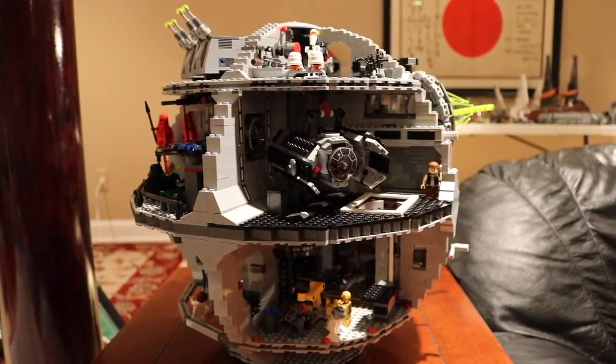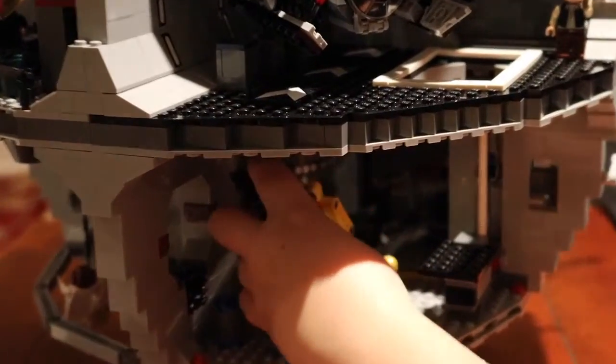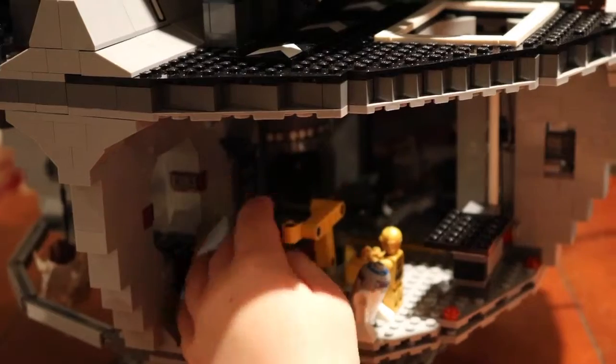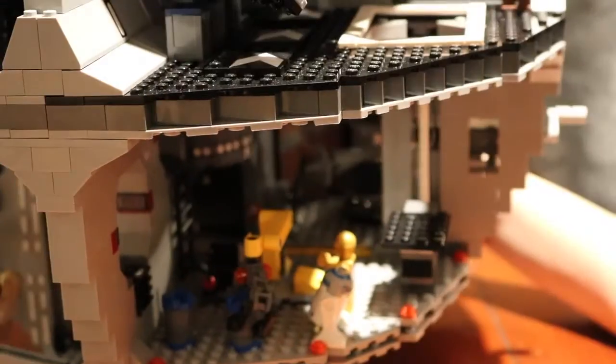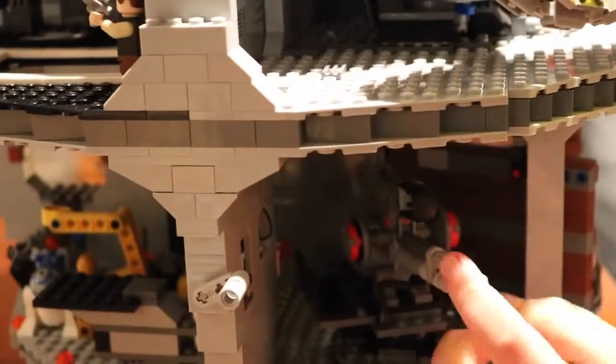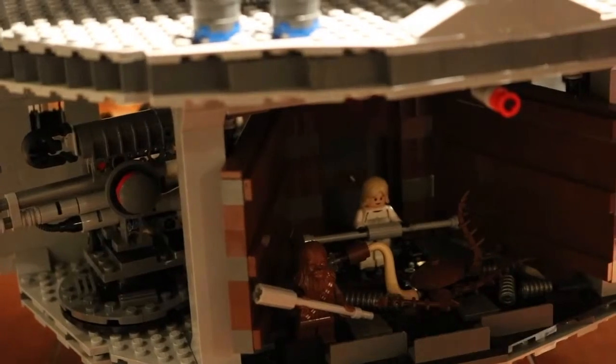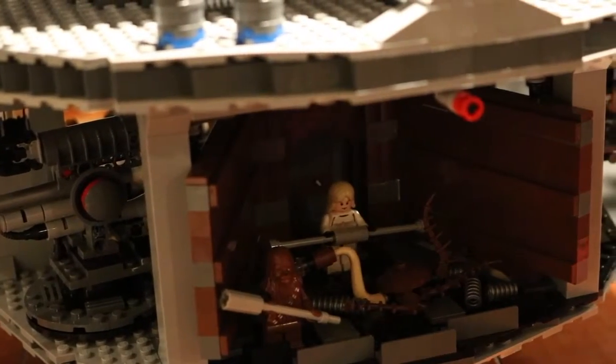It took me about a week to build and it had 25 minifigures in it. So now let's go to it. The first room I have to show you is this little mechanic claw room — the claw can close. You can put its hand on a barrel and I just have R2-D2 and C-3PO. Moving on to the next part is the cannon, and if you flick a lever in the back it shoots. The next room I have is a trash compactor and I have Luke, Chewbacca, and Dianoga.